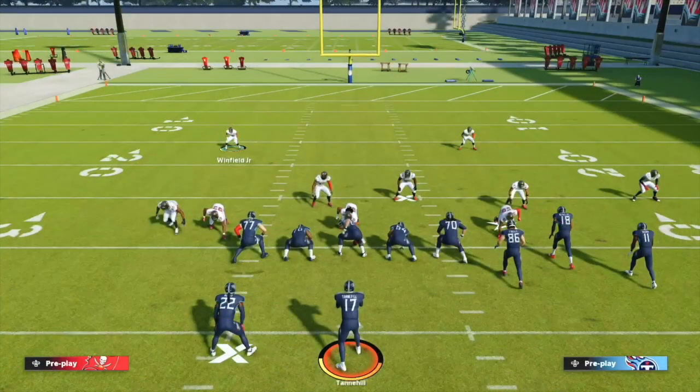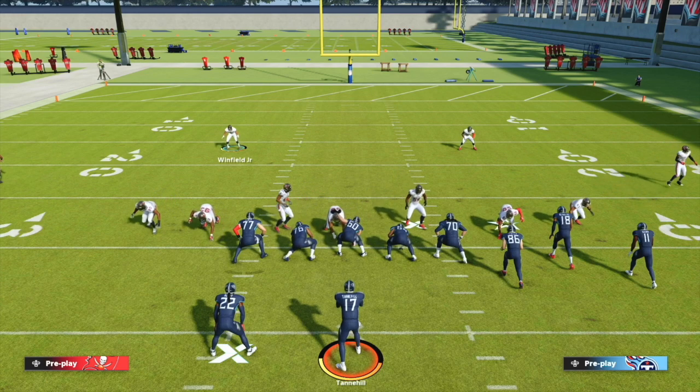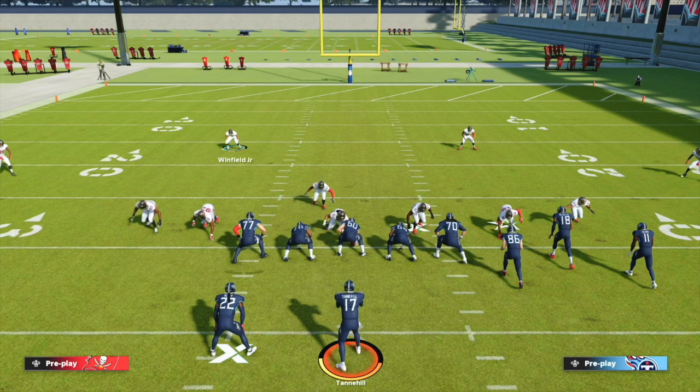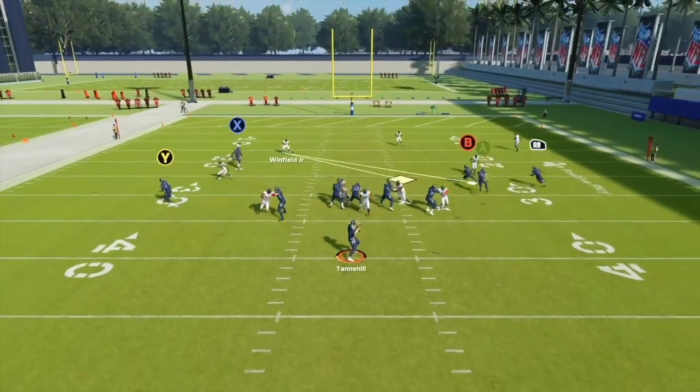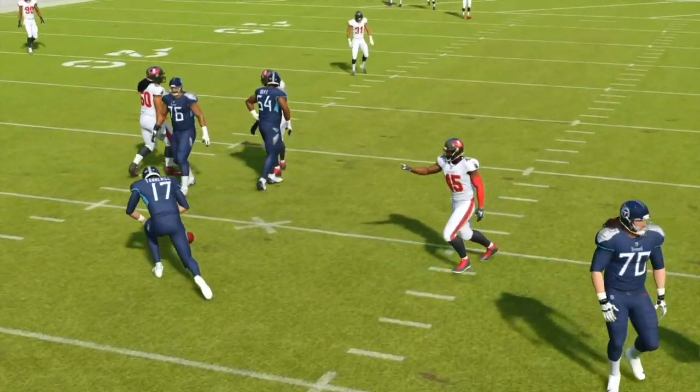There are two different setups we're gonna do. The first one is the easiest — A-gap every single time. All we're gonna do to set this up is baseline. That's it. We're set up. The blitz is ready to go — it's gonna fly in through the A-gap with our linebacker. We snap the ball and you can see pressure right up the A-gap. Easy A-gap heat.